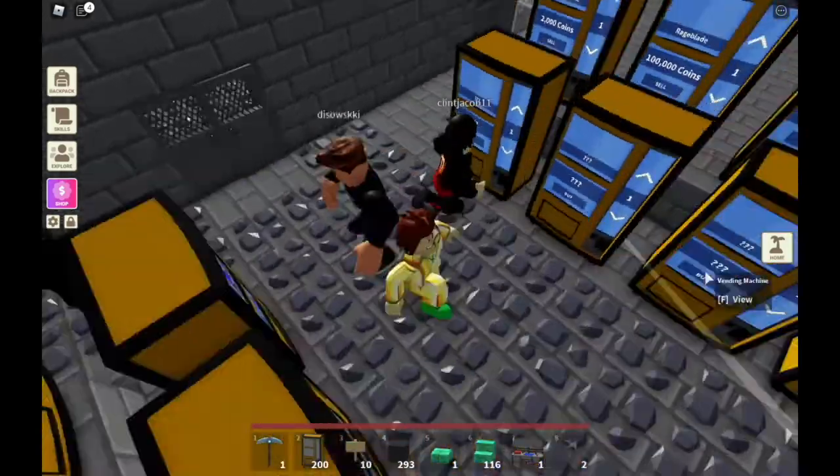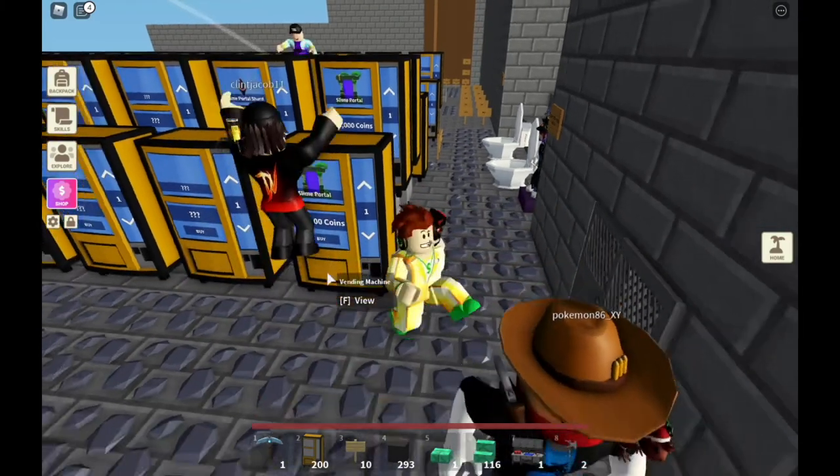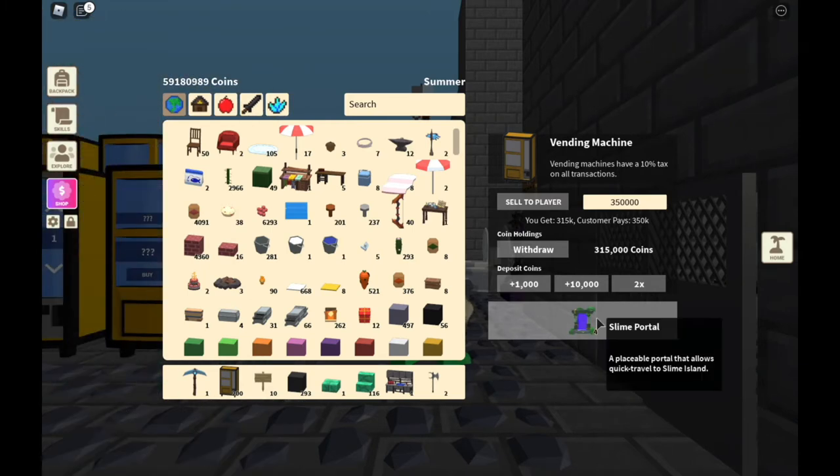You can do this on any vending machine you want. Let's check this out — it doesn't have to be a stealth vending machine, even a buy. Slime portal, no build. Wow, 315 coins and 4 slime portals.